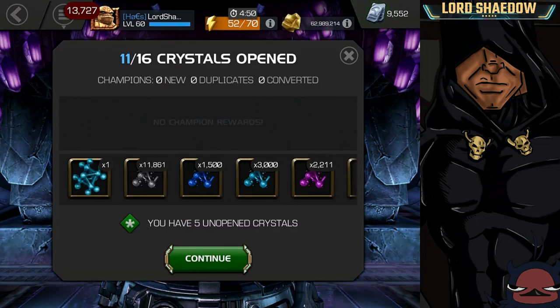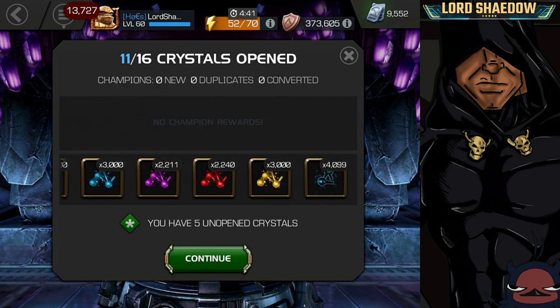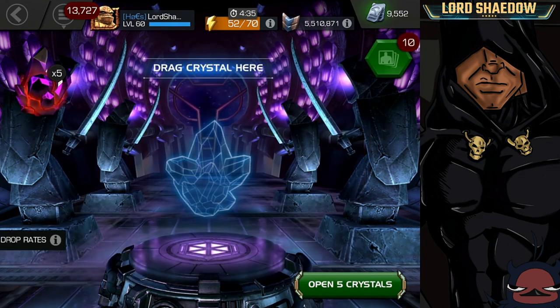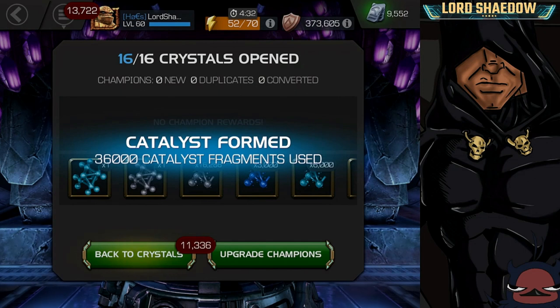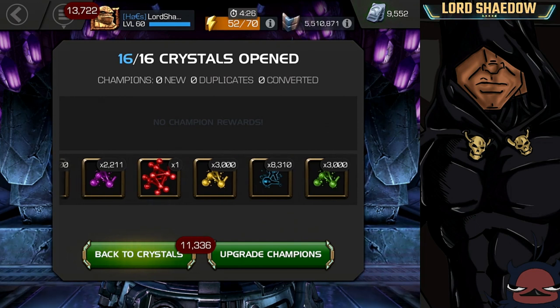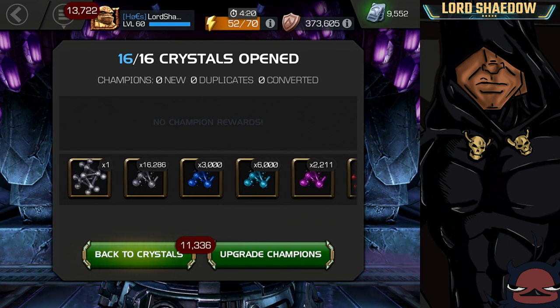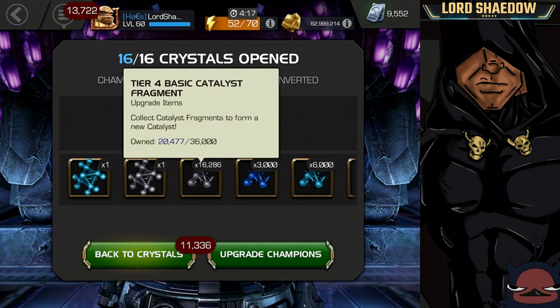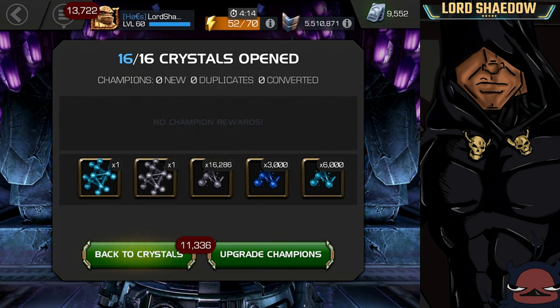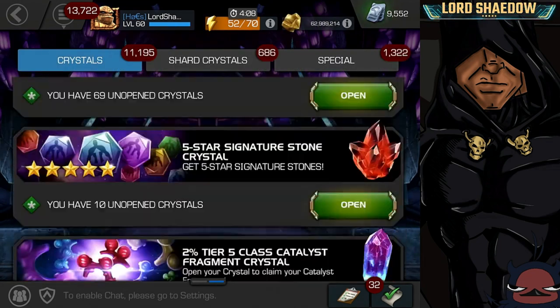We got that cosmic one — I have a bunch of those already. T4 basic fragments, not bad, and a T4 basic that I need. Always need T4 basics. Looks like we formed a skill catalyst — that is nice because I need those, I have the least number of those. Got some of those — not a bad haul. Those were the map six crystals.